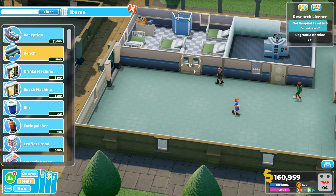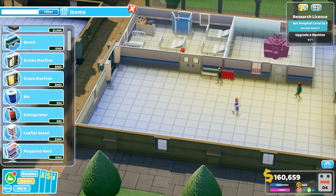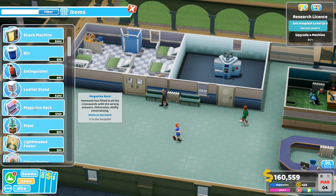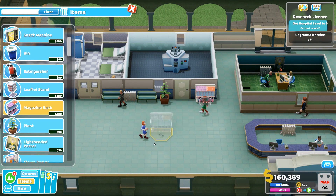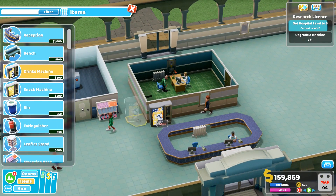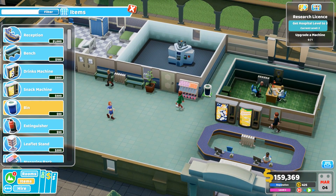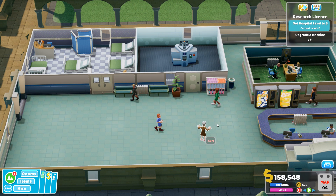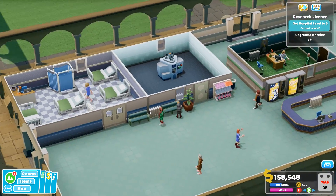Let's get a few benches — one bench, then a radiator, then another bench on the other side. That looks reasonable. Maybe a leaflet stand or a plant — plant is fine. A magazine rack on this side, and we'll probably also need some drinks machines and snacks machines. And we'll obviously need a janitor — one with ghost capture should work. I think that'll be enough for now.